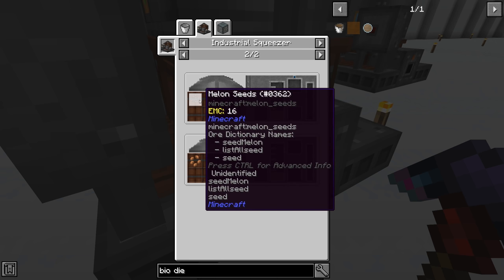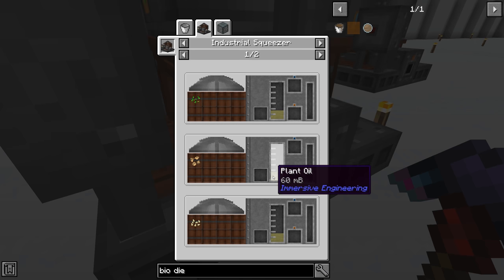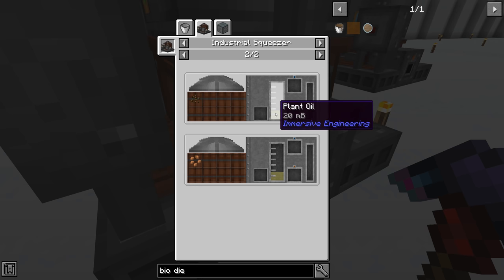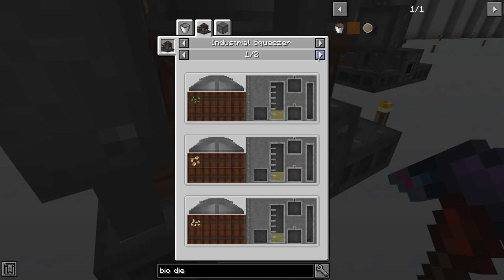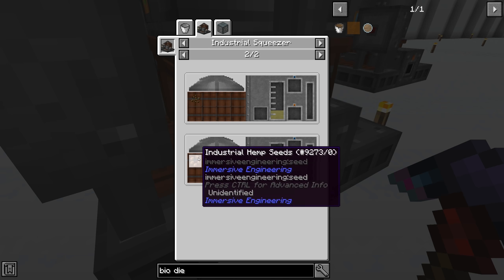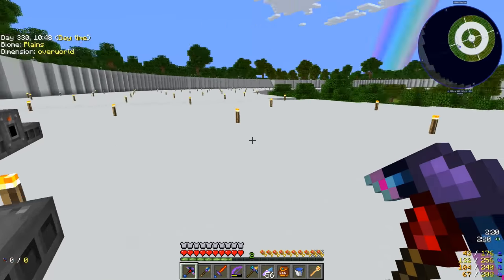Plant oil is obtained by squeezing seeds in the industrial squeezer. We can use hemp, melon, wheat seeds, beetroot, or pumpkin. Wheat seeds give 80 mB, melon seeds give a poor 20 mB, and industrial hemp seeds give the most at 120 mB. We could grow melons, convert them into seeds and get a lot of plant oil that way, or grow industrial hemp and get a lot that way as well.